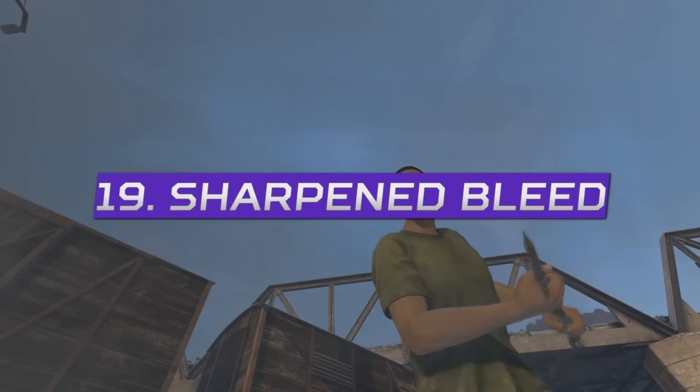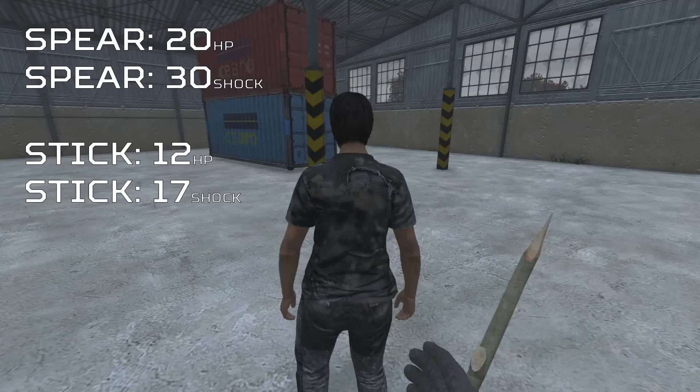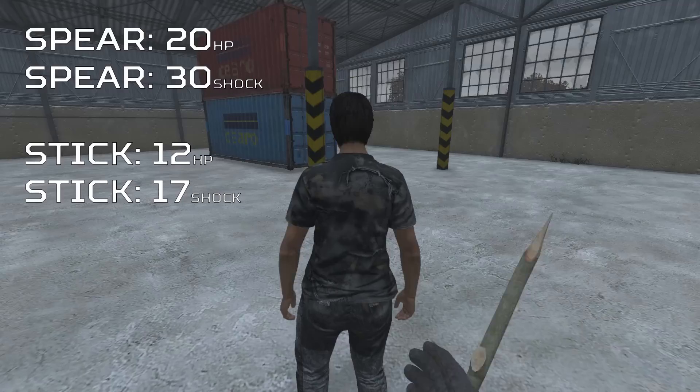Sharpened sticks will now have a very high chance to cause bleeding on other players, but do a lot less damage than the spear does. Also, the spear cannot be used to cook food.